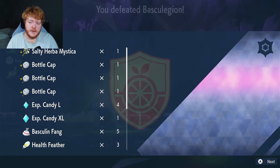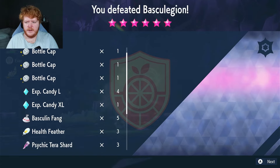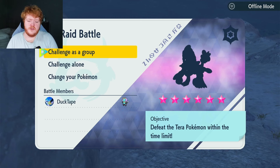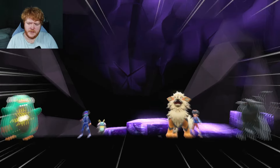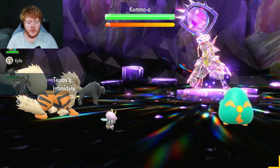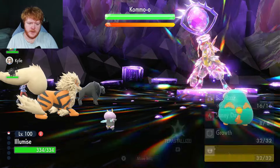Just one Mystica and three Bottle Caps — could have been more Mystica, but anyway. Let's move on to the second raid — the true test of Illumis. Can we take down a Kommo-o six star Psychic Tera? This Pokémon is known to be annoying. If we take it down with a little butterfly Bug type, that'll be something. We've got two Intimidate users — that's kind of cool.